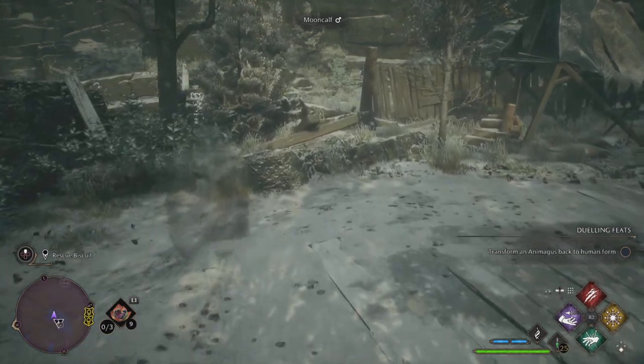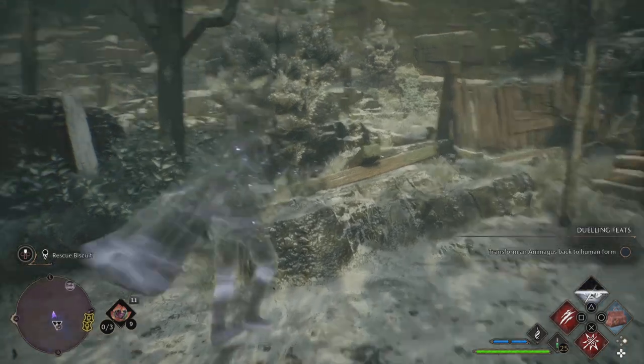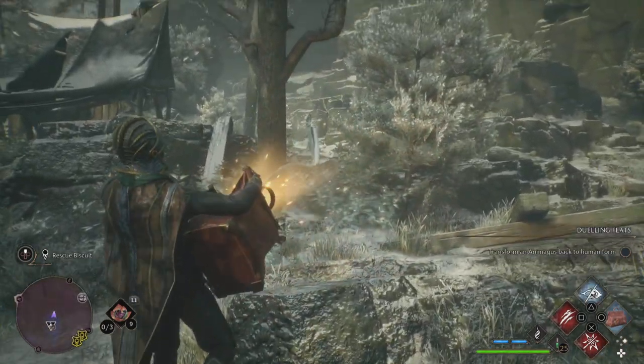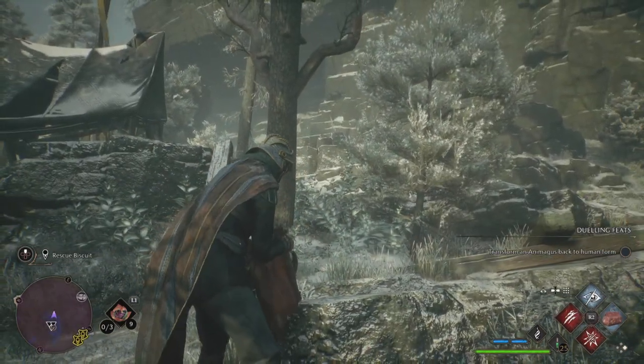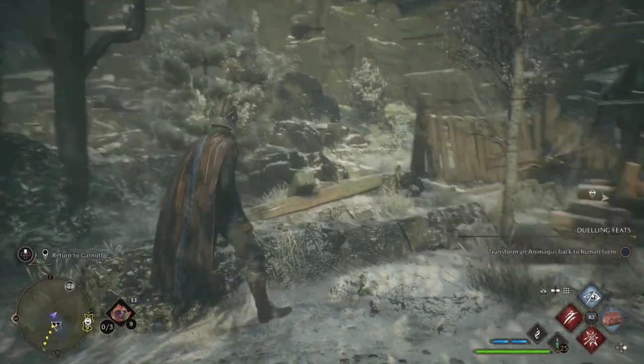If you highlight it, it'll show you that Biscuit is a small little white one. They all come running out — hit them with Levioso, make sure you have your knapsack, and put them in your bag. Just like that you'll be done. Use Levioso as soon as you unlock the lock and you can just catch them all. Not only will you get Biscuit, you're going to get a whole bunch of other ones as well and get a little bit of extra coin along the way.